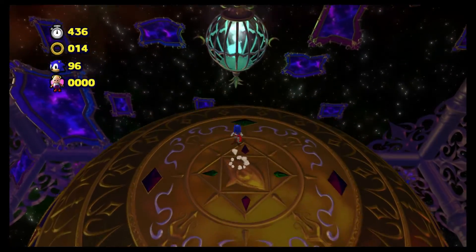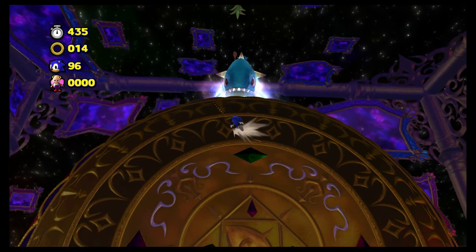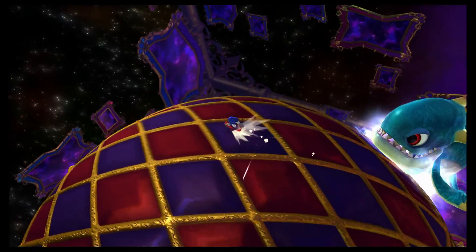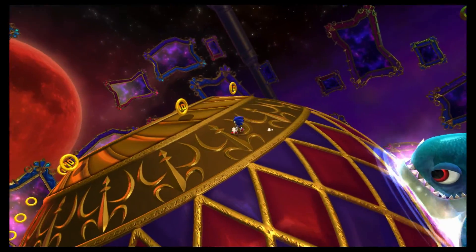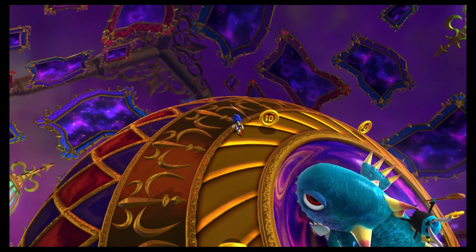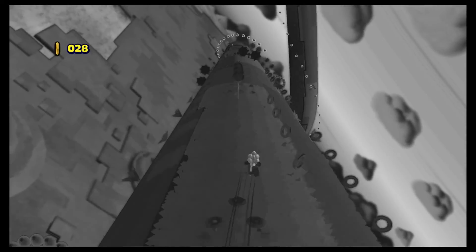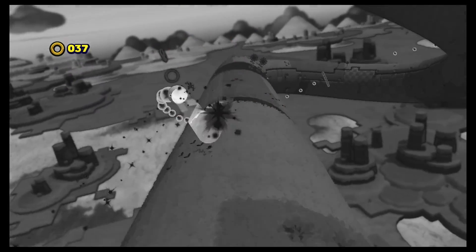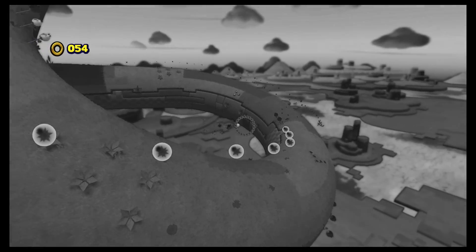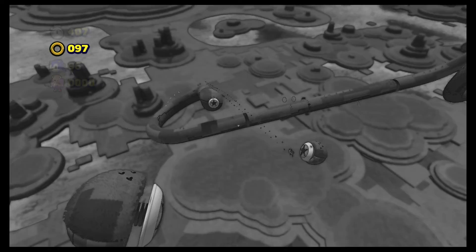For this fight — and all these fights are simplified — all you're doing is landing on the hand and you're done. I don't know all the NiGHTS boss names; I'm not very well versed in NiGHTS. You just get them into it and that's done again. These are all simplified, but I remember fighting that thing in NiGHTS.